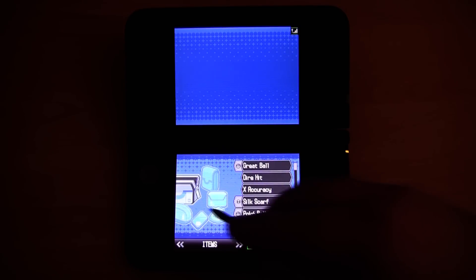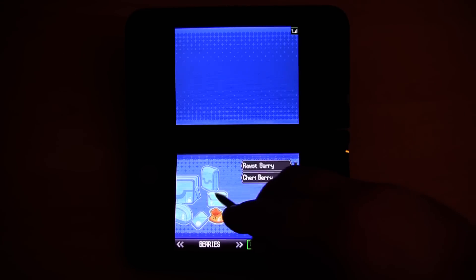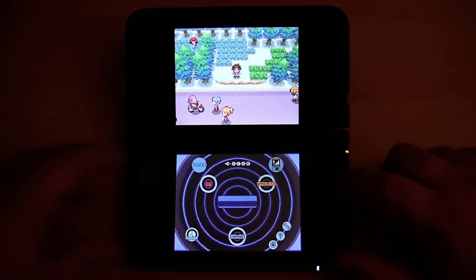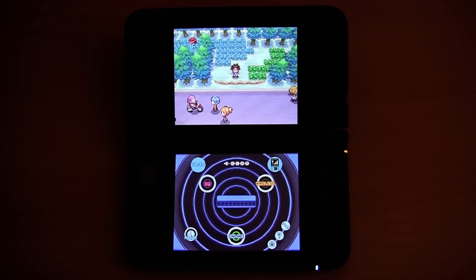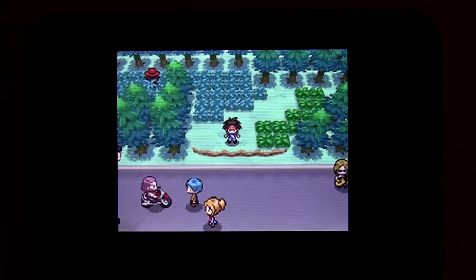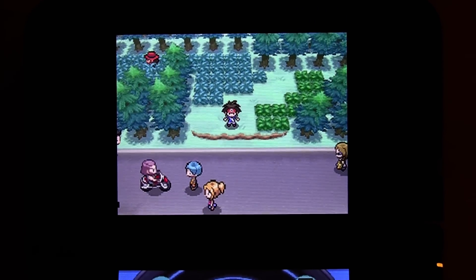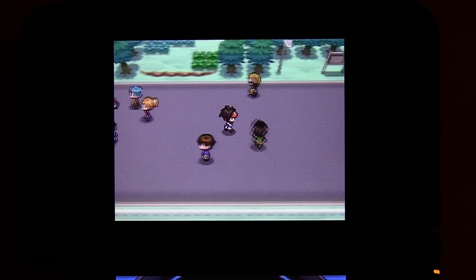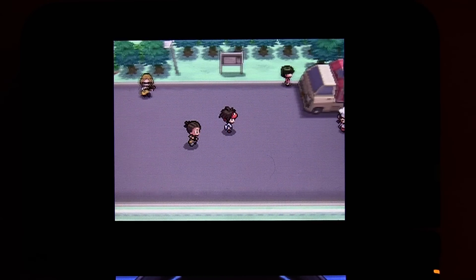This is basically what the bag looks like — you have a few different bags inside of it. I'm just going to show you a little bit of gameplay, just so you can get a feel as to how the world looks. I'm going to zoom in a little bit to the top screen. As you can see the graphics are pretty decent for a DS game, not really a 3DS game.